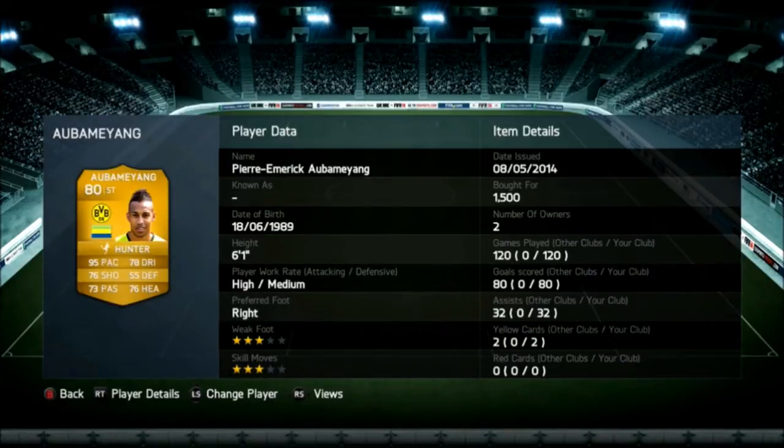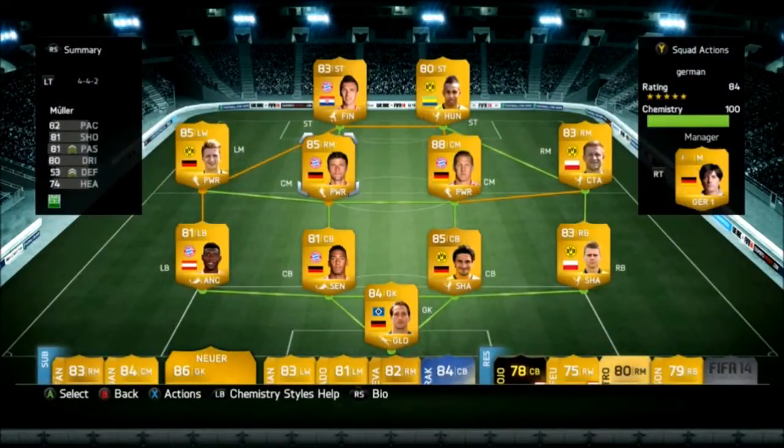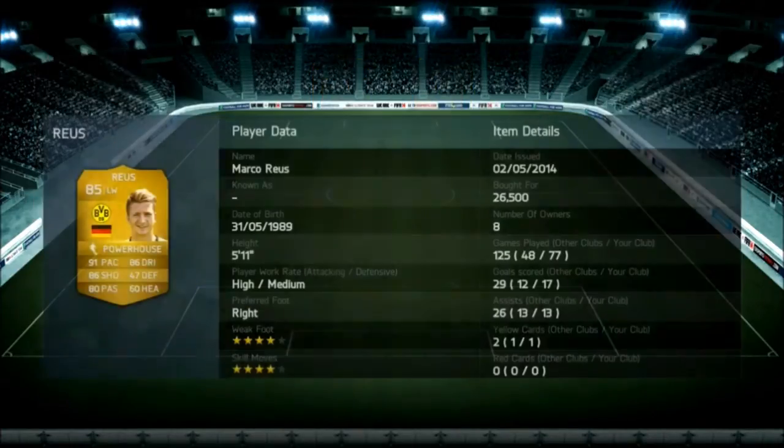Aubameyang — I love him so much. Only 1,500 coins and he has that 95 pace and he'll just run right past people on through balls. Lead passes, it's just insane.